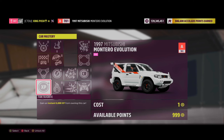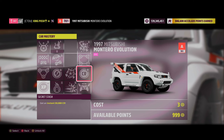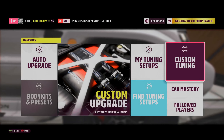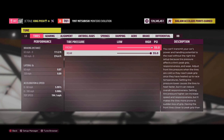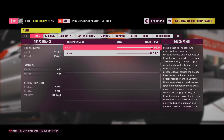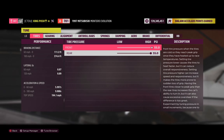Car mastery for this thing has a whole bunch of stuff — you can get 50,000 credits with it. The top speed is 194 mph. It either says 'failed' or shows the top speed — it fluctuates. The game's a bit broken there.